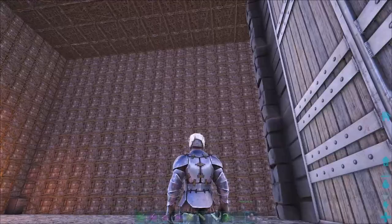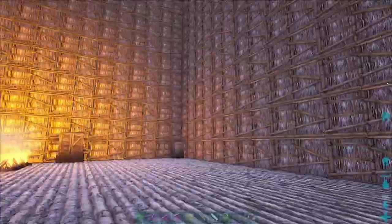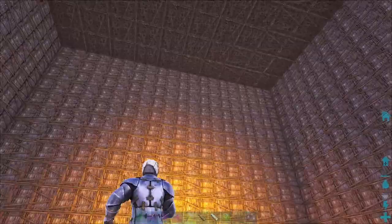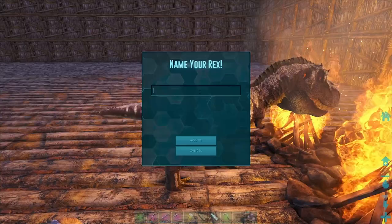There must be a nicer way to do it than this. Do they need to be inside, or can they just be next to enough fires? Maybe we'll try that with the parasaurs - just put a bunch of fires down. Maybe they don't even need to be inside. There it is! Look how cute it is! Little baby Rex. Imprint on the little baby Rex and we'll call it Baby Rex One.